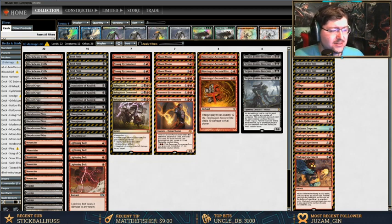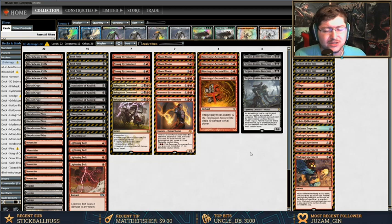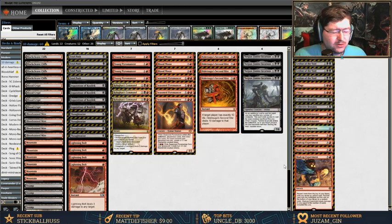So here's the deck. The first piece — I'm going to mess up this name — we'll call it Hidetsugu's Second Rite. It's a three-and-a-red instant: if target opponent has exactly 10 life, it deals 10 damage to that player. So for four mana, if they're at 10, you win. The combo piece is Torgaar — as an additional cost to cast him, you can sacrifice any number of creatures, each making him cost two less. So sacrificing three creatures makes him cost two black. He's a 7/6, and when he enters the battlefield, up to one target player's life total becomes half their current life total rounded down. So if they're at 20 or 15, it goes to 10. Pretty sweet combo — play Torgaar, play Second Rite, you win.